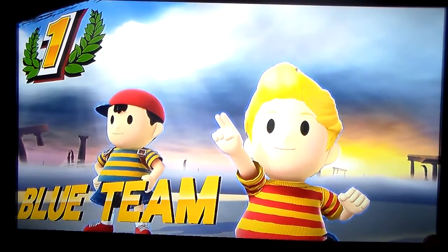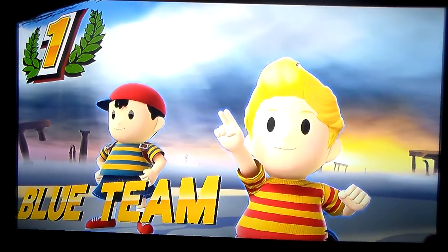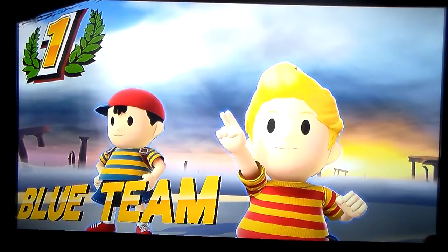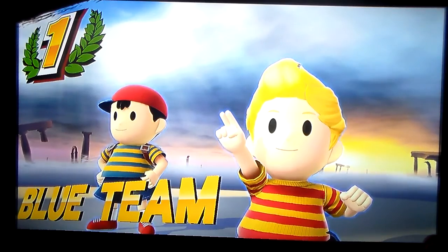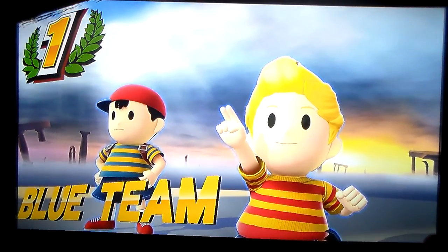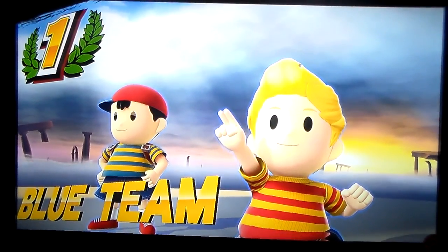Roy and Marth — two on one against Lucas. If Lucas can get rid of one he might be able to... Roy is down! Lucas currently has an advantage over Marth — and there goes Marth. Lucas and Ness pull up the victory! Lucas taking on both Roy and Marth two-on-one at the end. But that is going to be the end of this video. Thank you guys so much for watching. If you enjoyed this video, be sure to show your love and support — hit that like button and be sure to subscribe as well. This is Chris of The Next Generation. I'll see you guys next time. Bye!